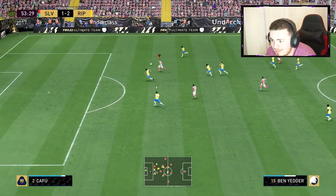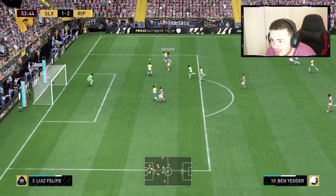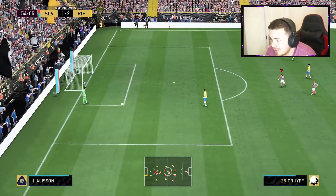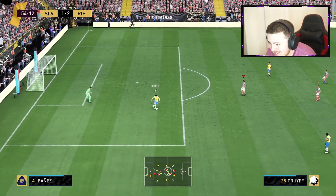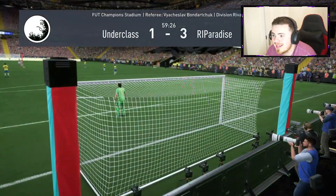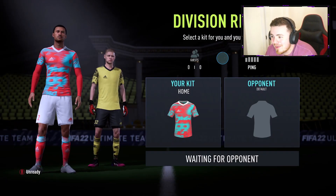Ben Yedder — the movement's fantastic. The pass into Tchouameni is good, little ball roll on that left foot, the finish not quite there. But we're heated up now boys, let's get it. And there's the goal boys — 3-1 down unfortunately. Anderson Talisca gets it. So we're going again lads, game number two with Ben Yedder.